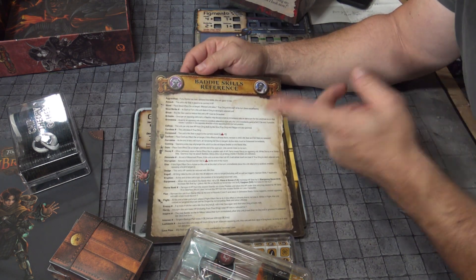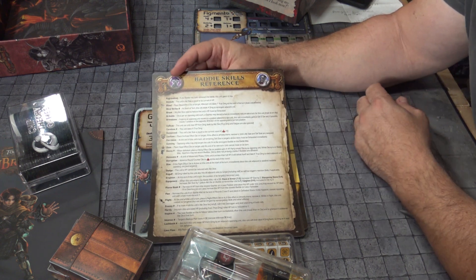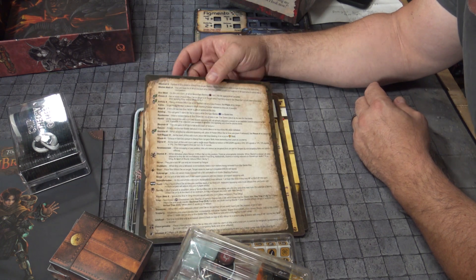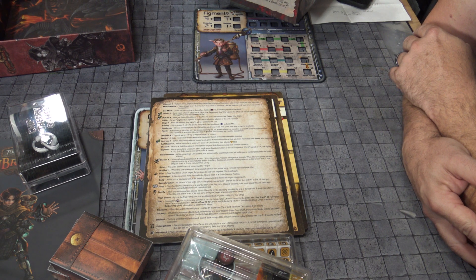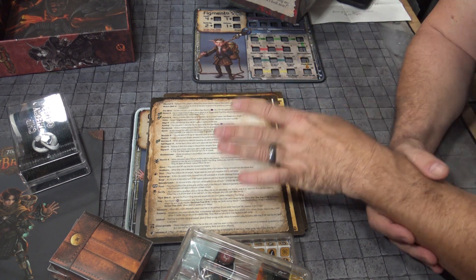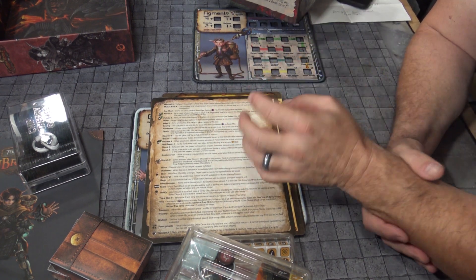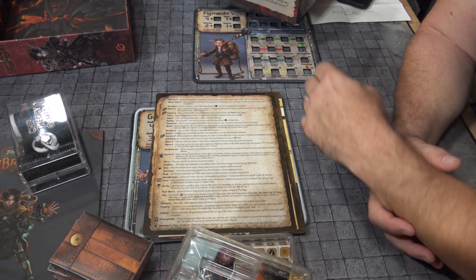Your baddie skill reference card basically breaks down all the keywords on the baddies, which you're going to need because they've got plenty of abilities that will drive you insane. There's a lot of thinking here — this has always been a very smart, intelligent, and wonderful game with different types of situations that you have to figure out and find a way to get out of. Just fantastic.